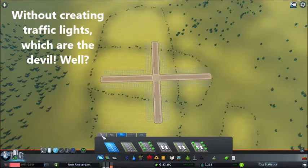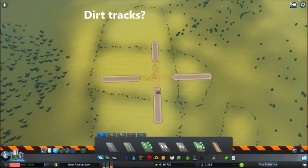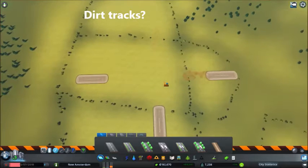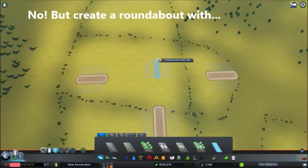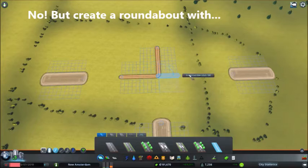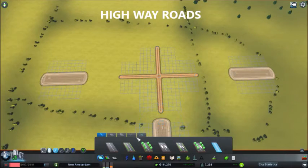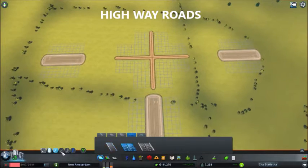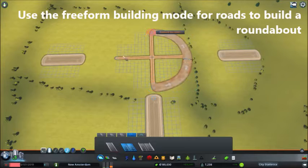The answer is of course a roundabout — but not a roundabout with dirt tracks acting as roads. Now we use the dirt tracks to create a figure around which the roundabout will be built. These are the four arms of equal length.